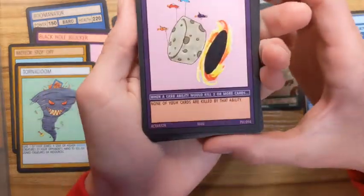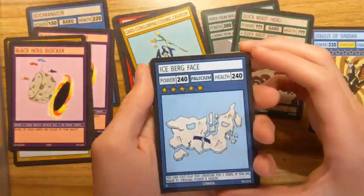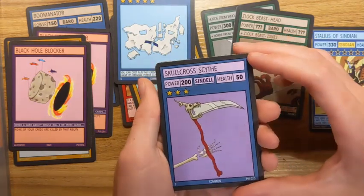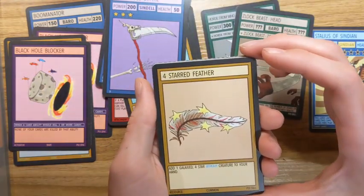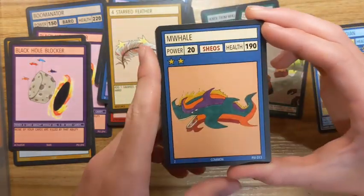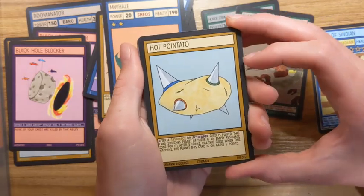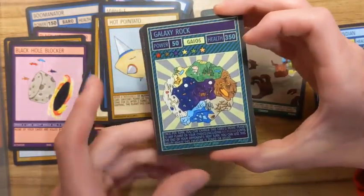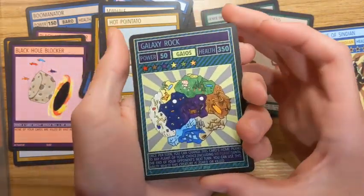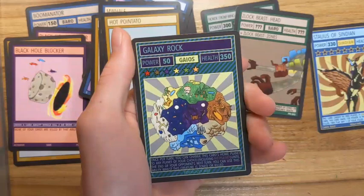We got another Black Hole Blocker as our first card in the second pack. Iceberg Face — he's also in the lore. Skull Cross Scythe. Four-Starred Feather. Whale — I like this card, it's pretty cool looking. Hot Point Tato — I really like this card's ability. And oh my goodness — I saw the lines for a second, I thought it was another Chaos Beast, but it's Galaxy Rock Too. It's ridiculously rare — that's crazy! I can't believe I got two powerful, really rare cards from just two packs.